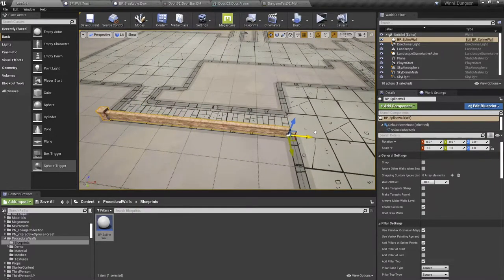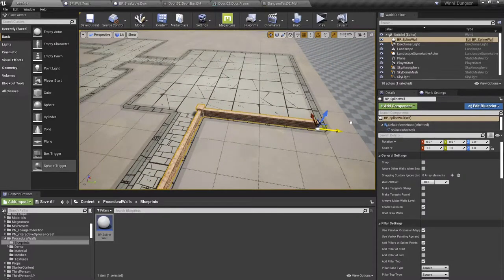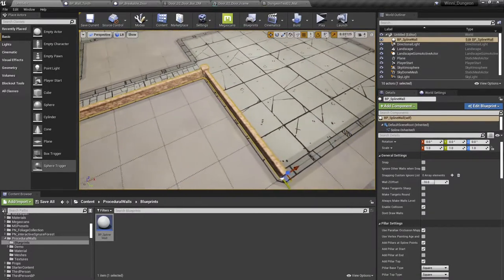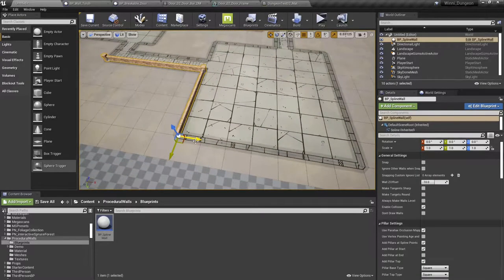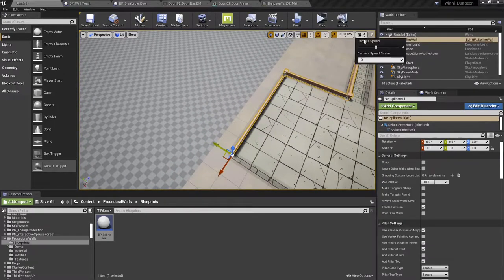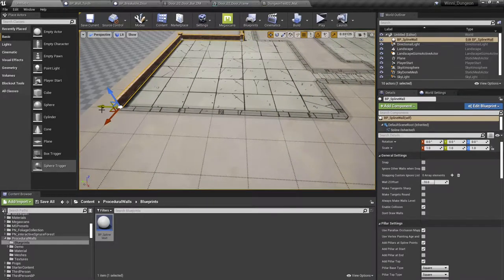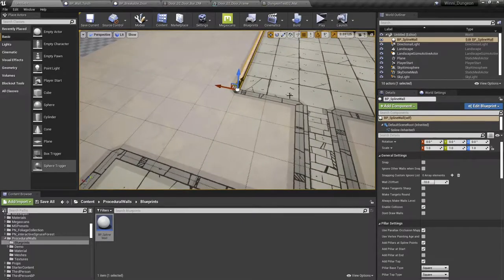So with this tool, all we're going to do is follow our dungeon around — that's all we have to do. I'll keep recording but I'll be a little quiet and probably speed this up, because there's not really much to it. We're just making walls.